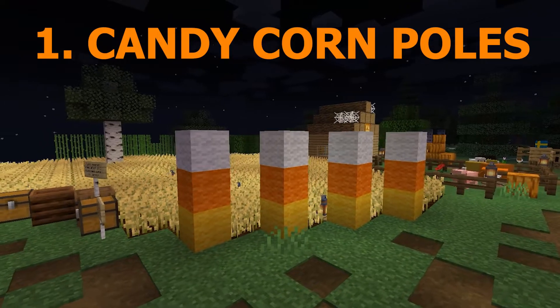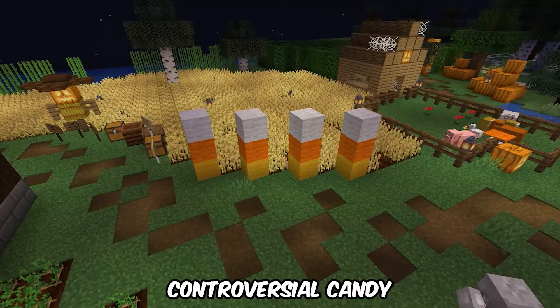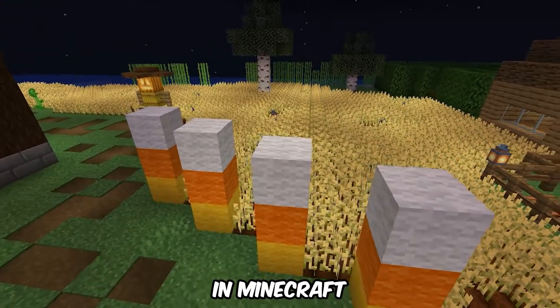Number 1: Candy corn poles. Although candy corns can be quite a controversial candy, they sure do look very pretty and they make great decorations around your house in Minecraft.